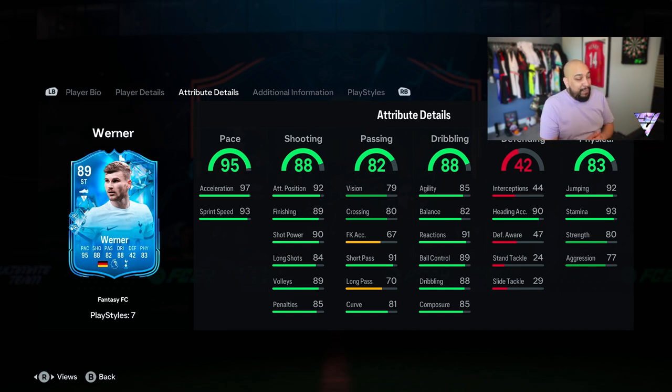Looking at the base stats: 97 acceleration, 93 sprint speed, very good shooting stats with shot power at 90 which works well with the Power Shot Plus. Passing is okay — short pass at 91. Dribbling stats are very good, a little low on agility and balance but upgrades will push those past 90. Very good heading accuracy but he's 5'11" so I can't imagine he'll win many headers. Very good physicals — 92 jumping and 93 stamina, so he'll last the whole game.